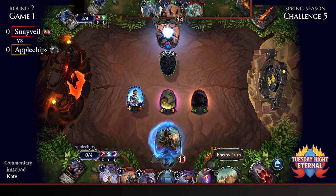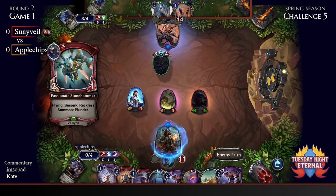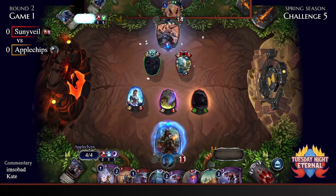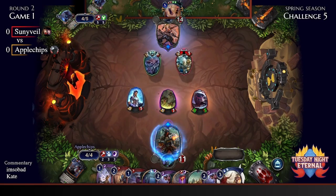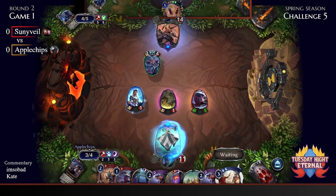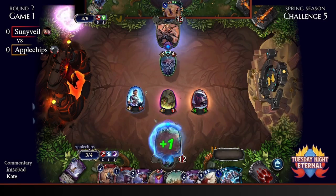Sunnyvale seems to be on the back foot. Apple Chips plays Stone Hammer into an Auto Thread — not really where you want to be as Sunnyvale. Sunnyvale plundered a card into a justice sigil. If they can survive, they can try to high-roll off Give Chase and get a big lethal swing when the opponent is at a comfortable life level. Meanwhile Apple Chips is holding so much value. Let's see their market: Obstructive Flicker — well, Give Chase is going to have some trouble against that.